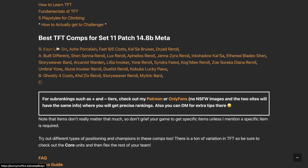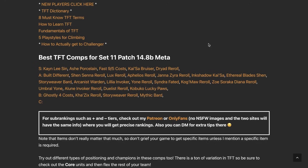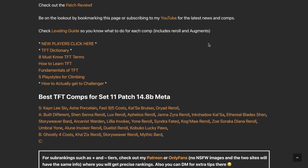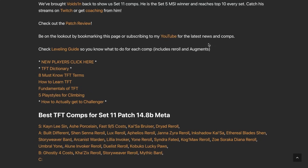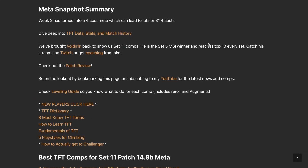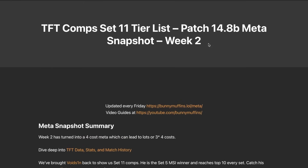Just to summarize: it's a four-cost meta. Kayne/Lee Sin and Ash Porcelain are your bread and butter for most of this patch. Kaisa also fits there — maybe about 70% of your games are going to be these three comps, and 30% will be everything else. Mainly just focus on the S-tiers for this week — that's my biggest piece of advice. Let me know what comps are your favorite in this patch and what you're looking forward to being changed in future patches in the comments or in the Discord. Links are in the description below.